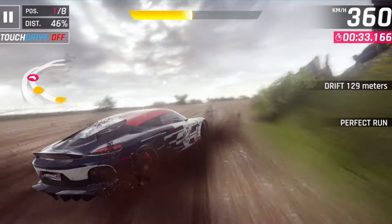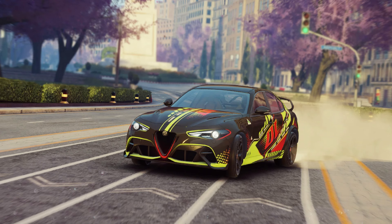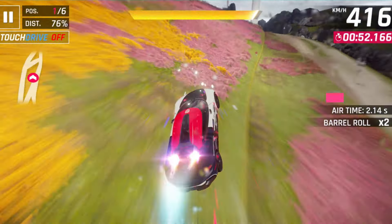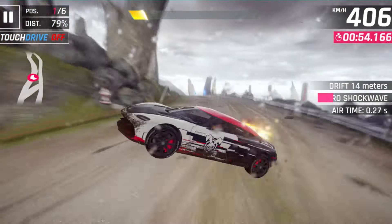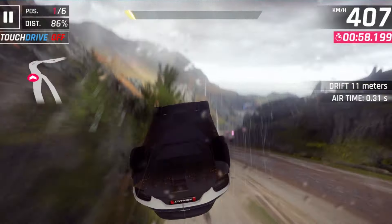It seems Alfa Romeo will have its first appearance in Asphalt 9 with the Alfa Romeo Giulia GTA M — a fairly average D class car that will be competition for the Mazda 4i. It's not a king, not really bad, just right in the middle. The good news is we'll be able to unlock this car completely for free through a Grand Prix available during the first season of this update.